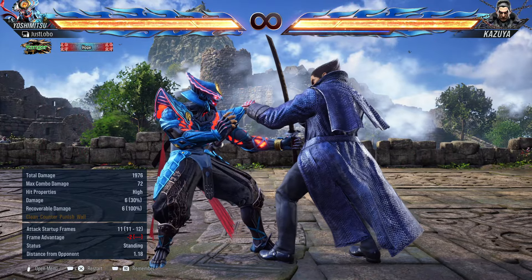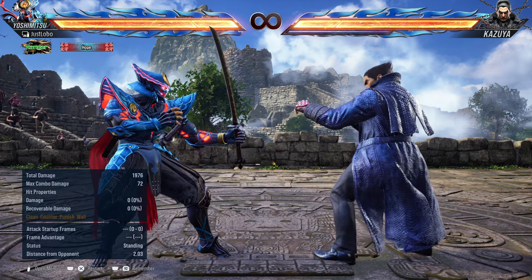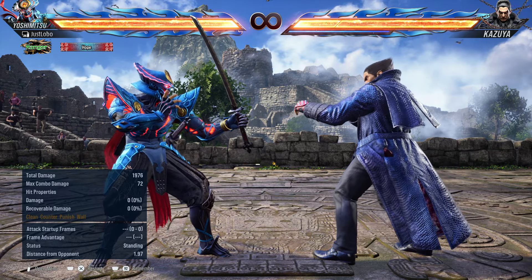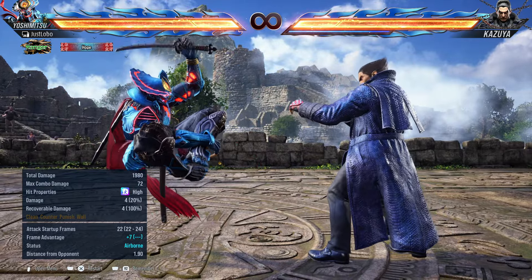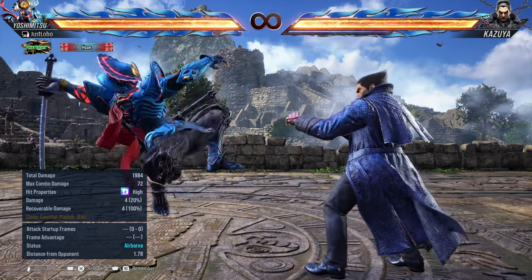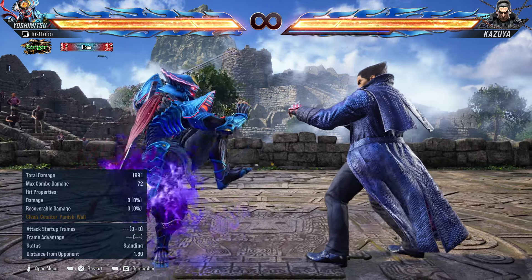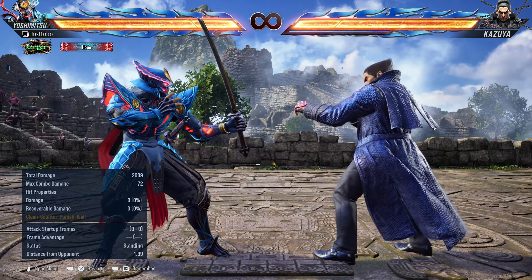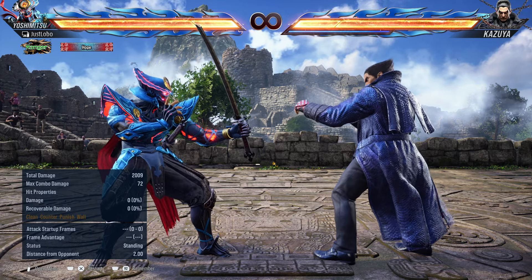Any other moves they can probably jab you out of, so use dragonfly stance 2 or forward 1+2 to check them when they try to retaliate. These two moves can be ducked, so if they try to knowledge-check you by crouching, use other moves — for example, your 4 which is a heat engager, or dragonfly stance into 1. That move is no longer an unblockable unlike in Tekken 7, but on counter hit it still floats. In heat state it gives you the float regardless of counter hit, while also gaining health back.